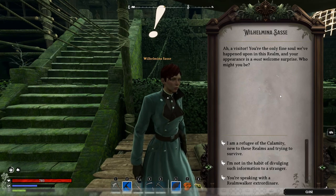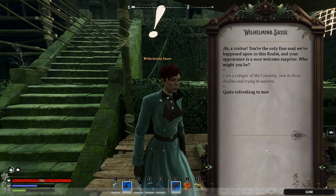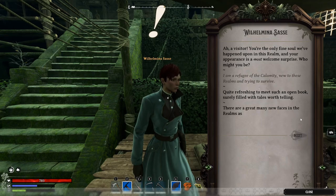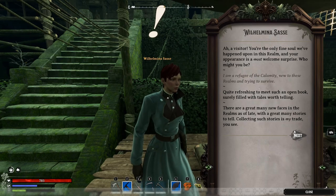"Visitor, you're the only fine soul we've happened upon in this realm and your appearance is a most welcome surprise. Who might you be?" "I am a refugee of the calamity, new to these realms and trying to survive." I think we should have talked this over the very first day we came in here, but oh well. "Quite refreshing to meet such an open book, surely filled with tales worth telling." I believe Wilhelmina Sass in real life is or was a journalist or a writer — same with Nellie Bly; Nellie Bly is a journalist.